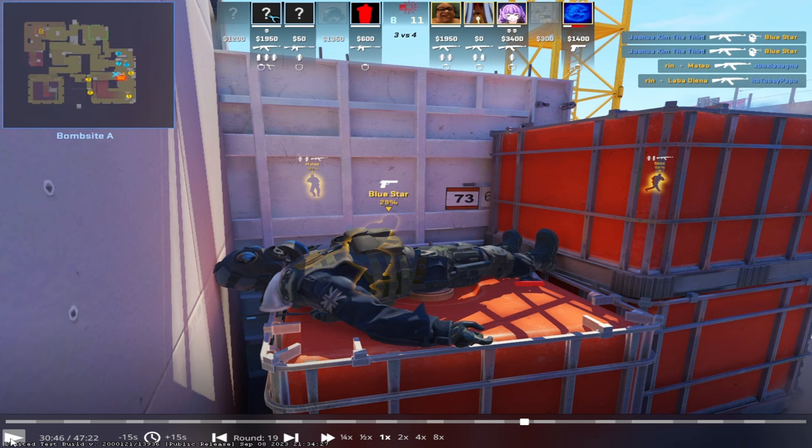And the same way, you probably think it's very unexpected that you go here — but it's not. It's very obvious. So as on T side you should be expecting someone as a CT to jump on top of here. Now on CT side, you should know that this is to be expected.